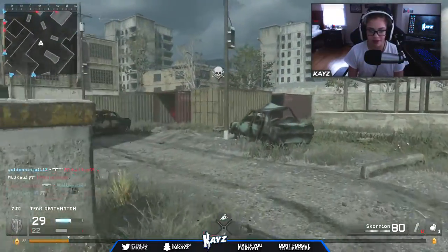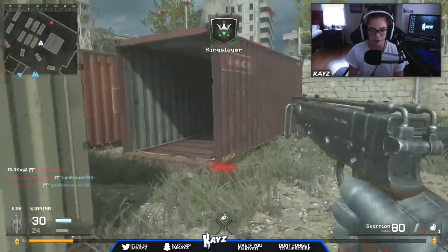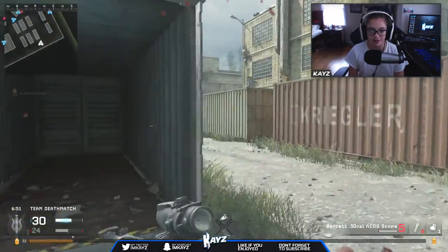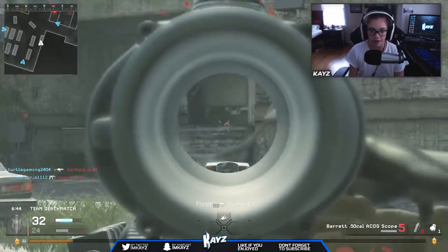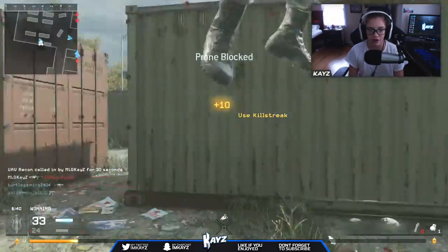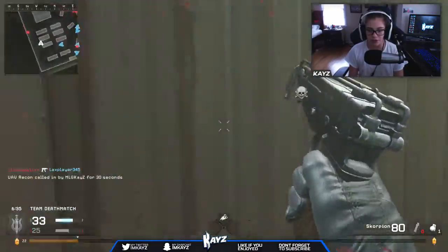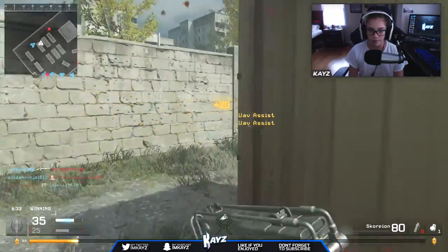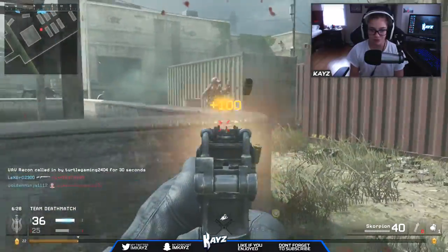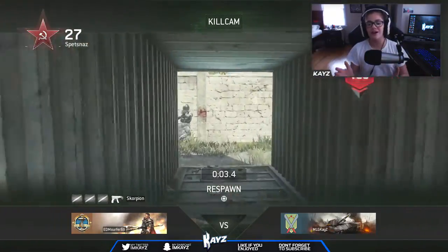We got that person from behind — I didn't think I would. Oh, there's someone else right here — sweet, let's go! What's this person have? The Barrett — oh, let's use this quick. We just sprayed and prayed for that one. We got the radar, looking good. We're gonna use the mini Uzi — nice, teammate helped me out there. There's people here!